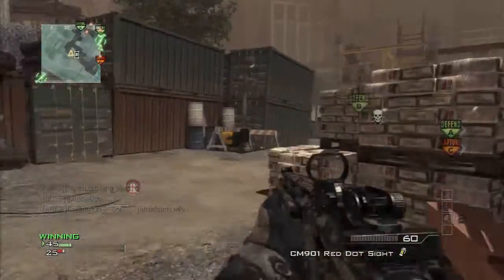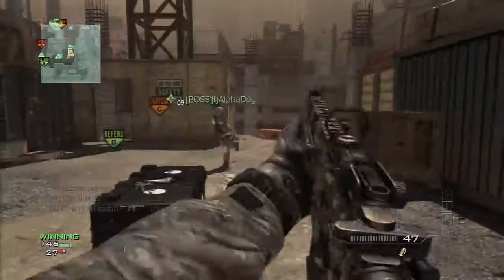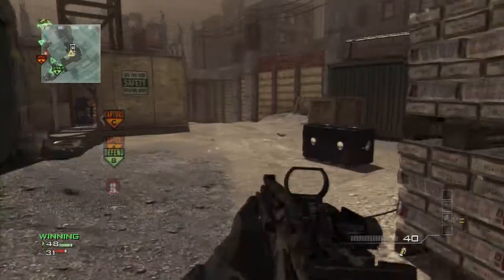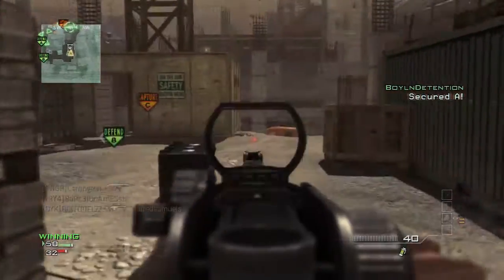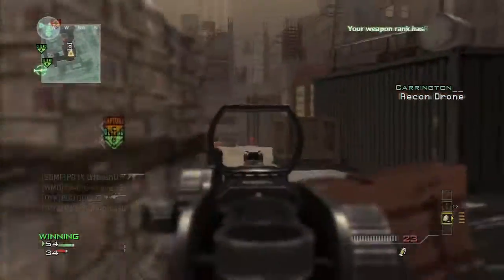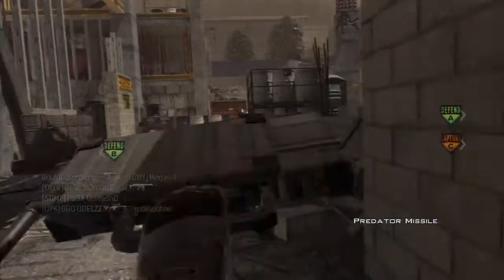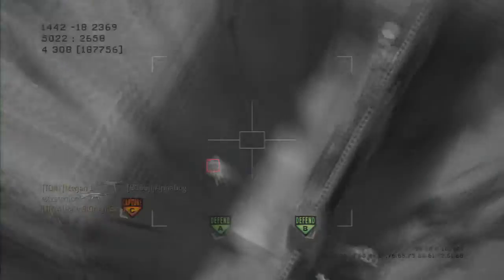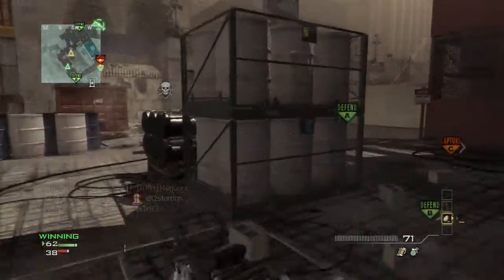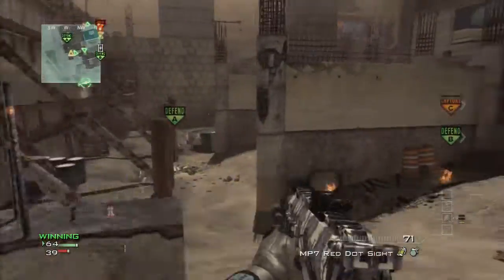We've lost the A and C flags and the enemy team has started pushing to B — I think we just caught a glimpse of our first turtle. The ideal flags to hold on Hard Hat are A and B. This enables you to move to this area of the map, defend the B flag, and cut off anyone spawning at C. There's plenty of cover here; you can jump up on the crates and head glitch over the top. That spot can get you six or seven kills in 30 or 40 seconds — very powerful. You do need the A and B flags, though if you're just holding B you'll often find the enemy team tries to triple cap, giving you some easy kills.